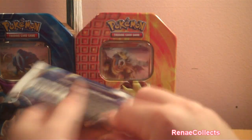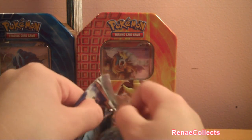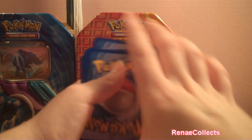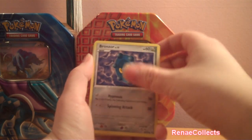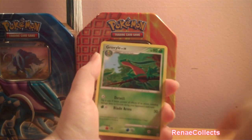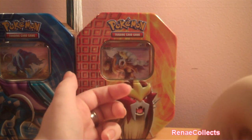Moving on to our Arceus pack. We have an Omanyte, Bronzor, Gulpin, Tropius, Cherubi, Lucky Egg, Rapidash, Groyvle, a Reverse Manectric, and a Lopunny. Kind of lame.